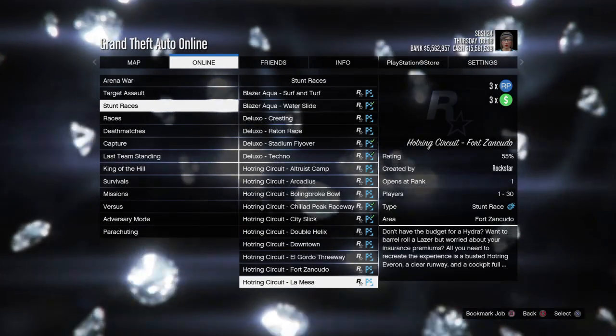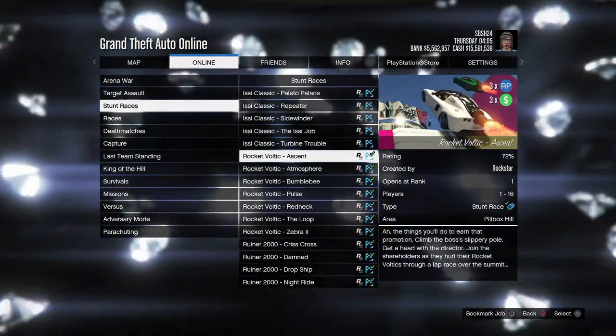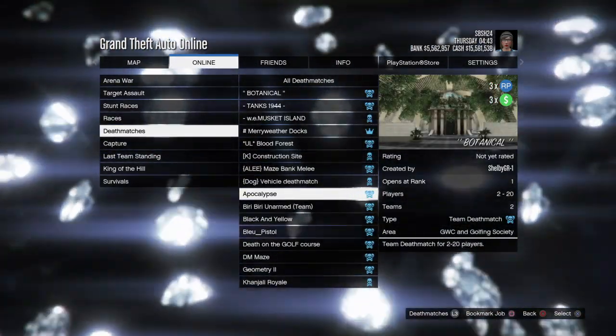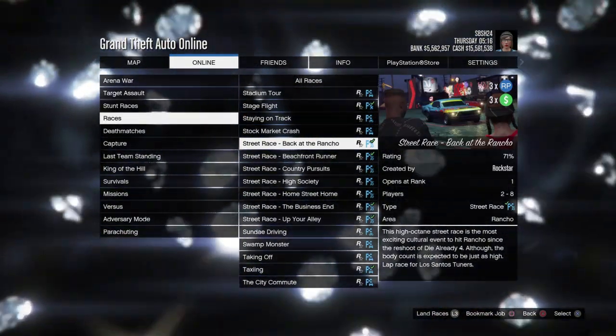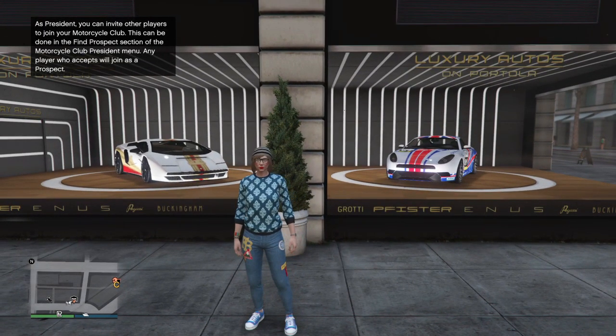Moving into double money and double RP — we actually have triple money and triple RP on all of the races, Hunting races, Special Vehicle races, Community missions, and LS Car Meet races.